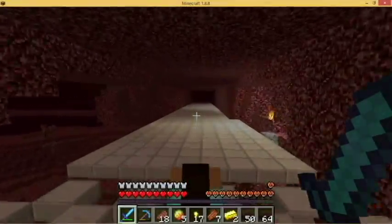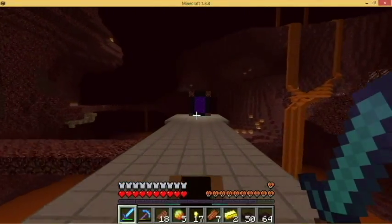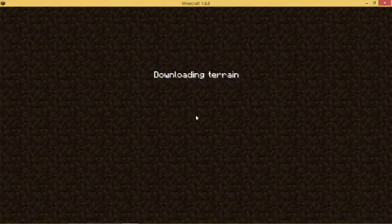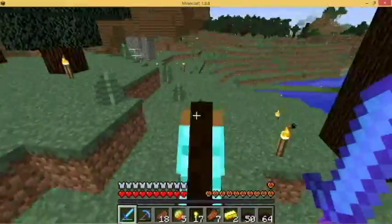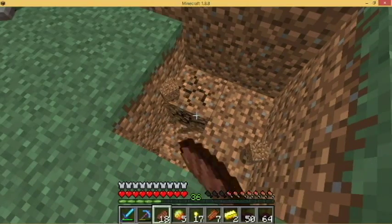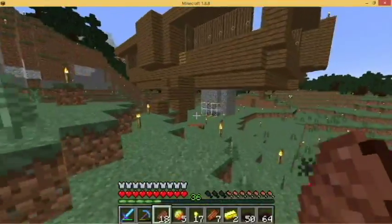I kind of want to get rid of this chunk here - all this enclosure, I don't like it. I like it all being nice and open. We'll take the horse with us - I don't want to leave them here, they'll wander off. I'm gonna make a little spot for you.